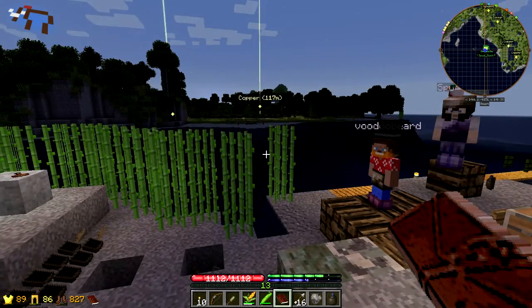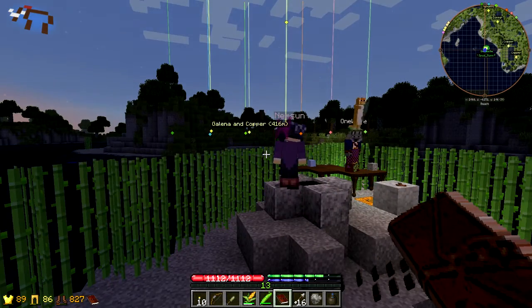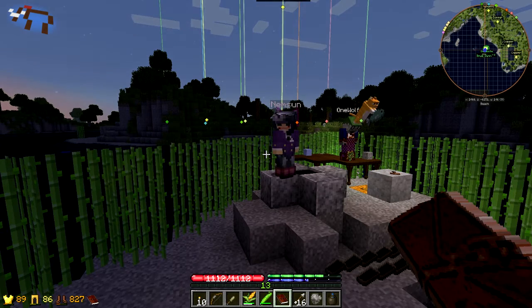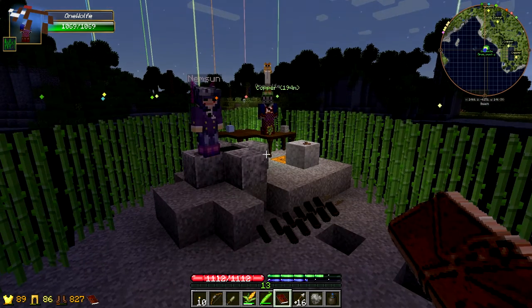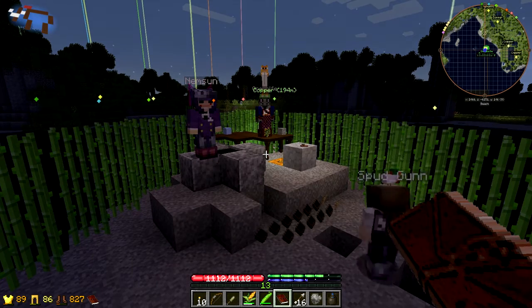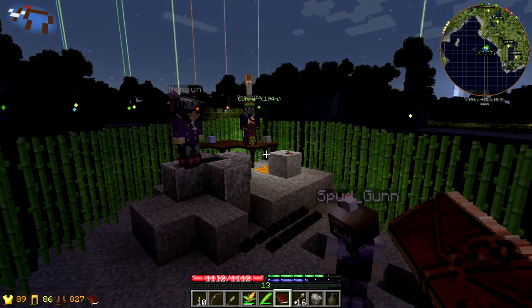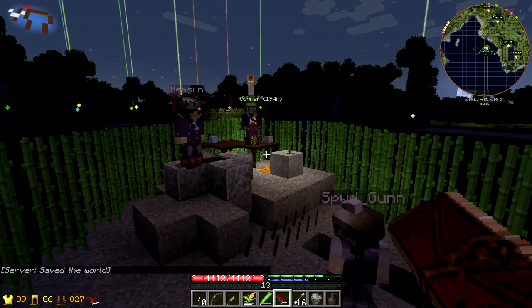And then kind of build something out on the mainland that stores all of the blacksmithery stuff. Spud, you've started working on something to do with a proper anvil, haven't you? We're just short a couple of gemstones. No, that's the enchantment table. For the anvil, we just need some flux and then we can start welding. For the enchantment table, we need some mortar and one regular-sized gem, and we're good to go.